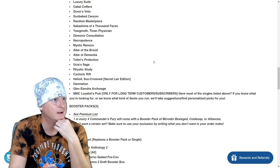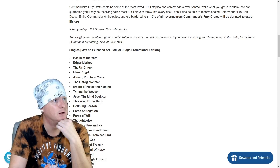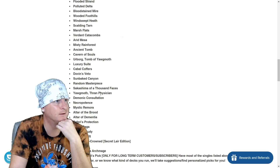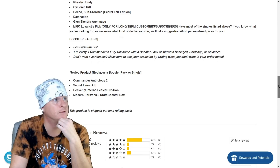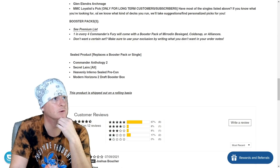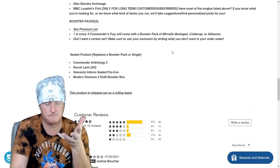There are some premium packs that come along with it. Wow, there is a lot of good value in here. Singles may be extended art or foil — these have to be the highlights, because you could also get a Dovin's Veto. There's also an MMC Loyalist Pick option, only for long-term customers. They have most of the singles listed. If they know what kind of decks you run, they personalize it for you — that's something not a lot of companies offer, so pretty cool.